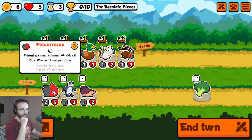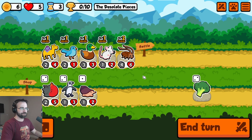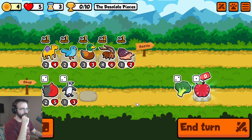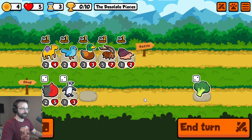We could get a frigid bird — friend gains ailment, you give it rice, works one time per turn. African penguin — you buy it, three random friends gain attack. I've seen a lot of competitors run this one. Start of battle, give the nearest friend behind two health. Mouse, you disappear. We want a cone snail. I don't know that the roach is going to make it for a long time, but the roach is carrying for now.